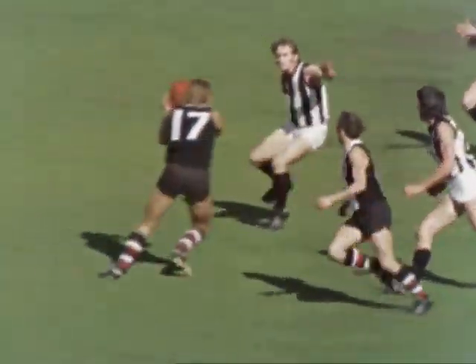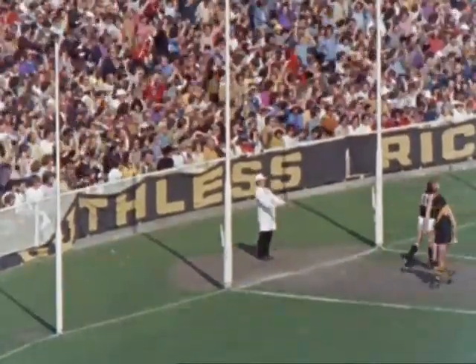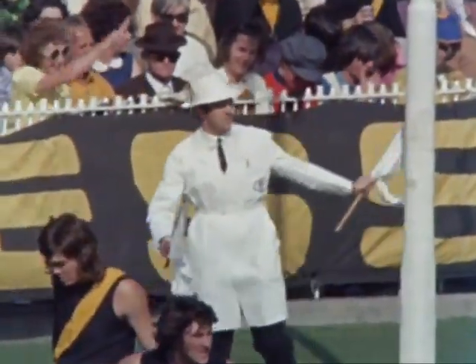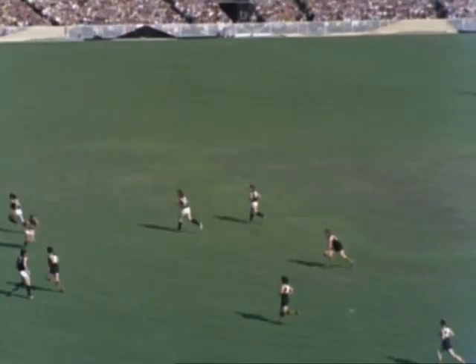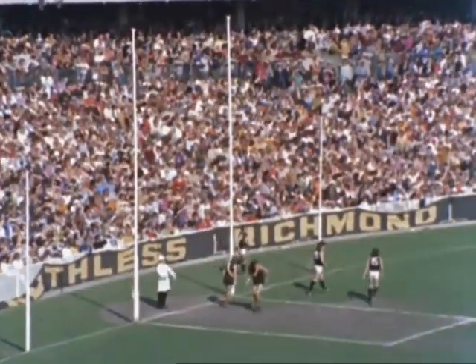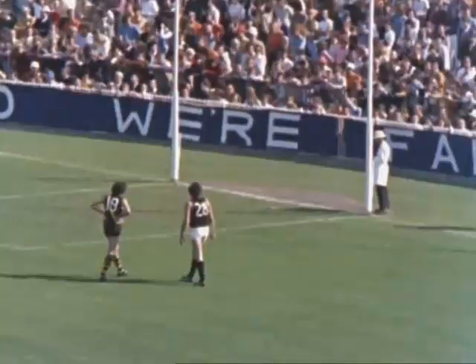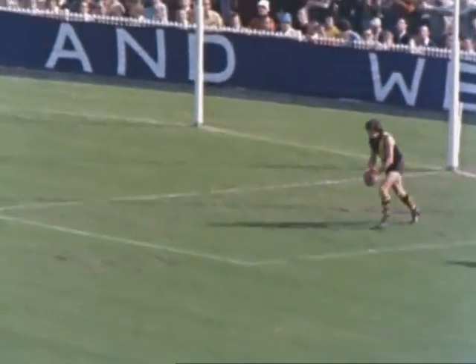A goal is scored when the ball is kicked between the two inner goal posts without being touched by any other player — one goal, six points. When a goal is scored the goal umpire indicates the fact by waving two flags. If the ball is kicked between the goal posts but is touched in transit by a player, a behind is scored — one behind, one point. For a behind they wave only one flag. When a behind is scored, play restarts with a defender kicking the ball into play from the kickoff rectangle.